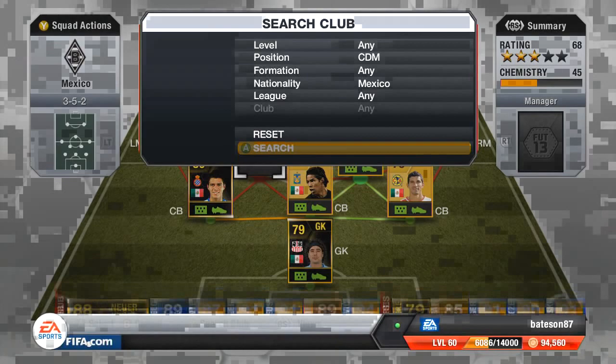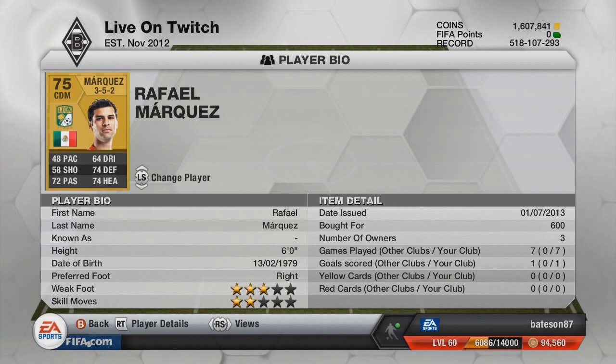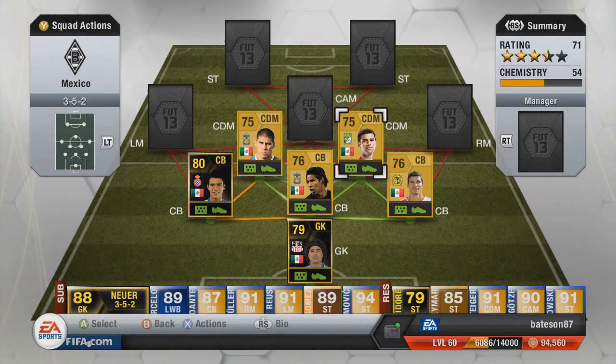Moving on to the two CDMs: we're going to have Marquez on the right and Salcido on the left. Both of these players are quite solid for their non-rare prices. We paid 600 coins for Marquez — actually got him in a pack, very lucky — and both are very solid. CDMs do hold back a lot, so when you're attacking you're not really going to get counter-attacked, but there is a problem with that which I'll show as we move up the field.